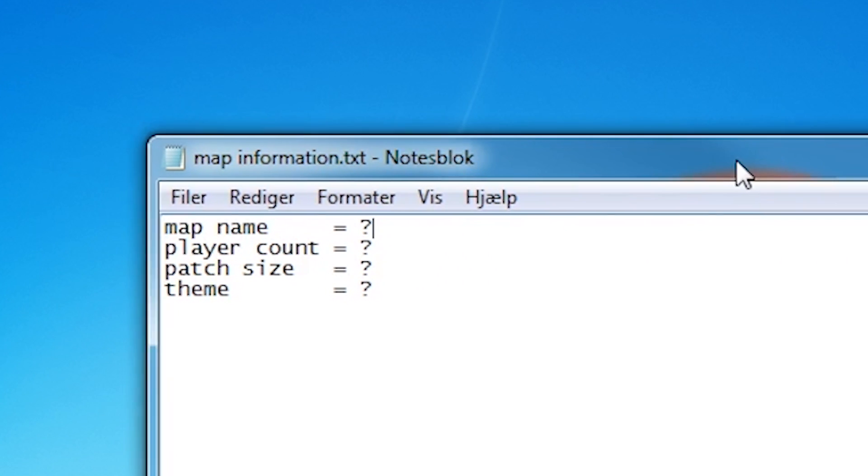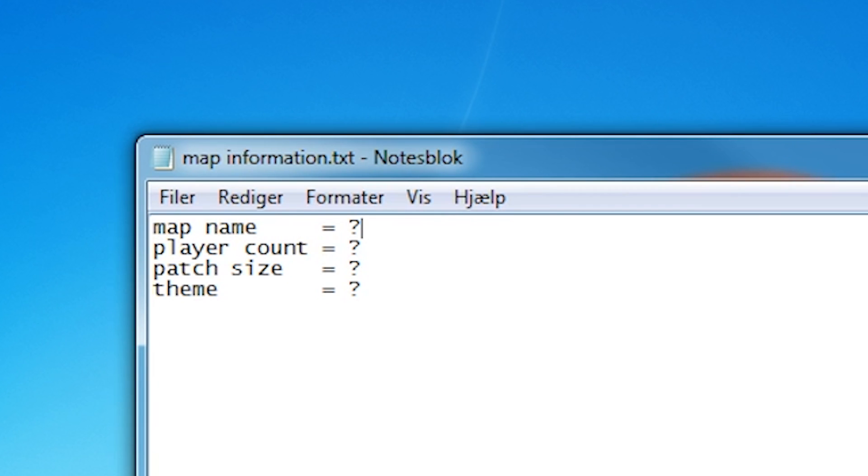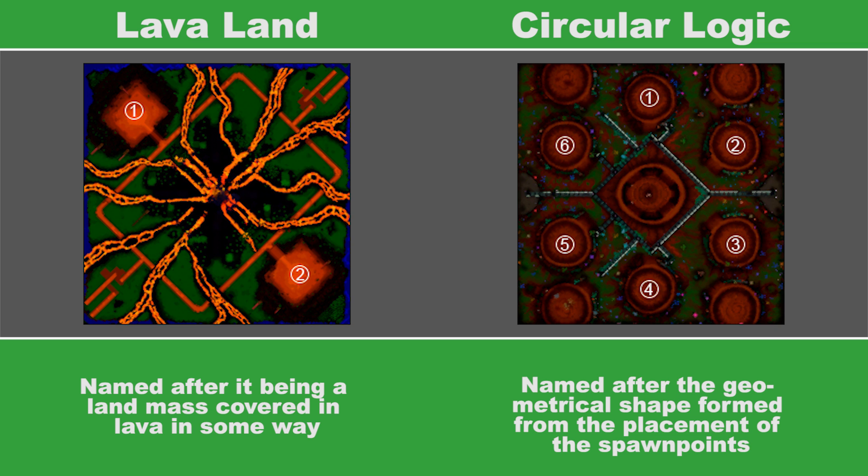Before building the map itself, it is important to know the main parts for what type of map wishes to be built. This includes things like how many players should be able to play, how big it should be, or what name it should have. The name may be hard to choose right away, and it will be easier to find out later when more info is known about what to build, to match the name with some of the map's features or obvious characteristics.